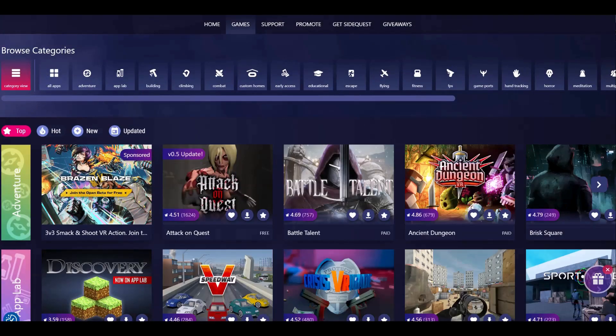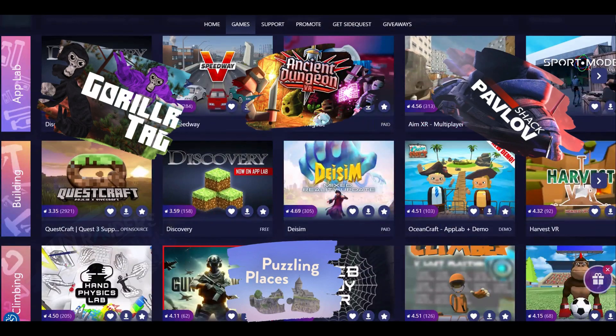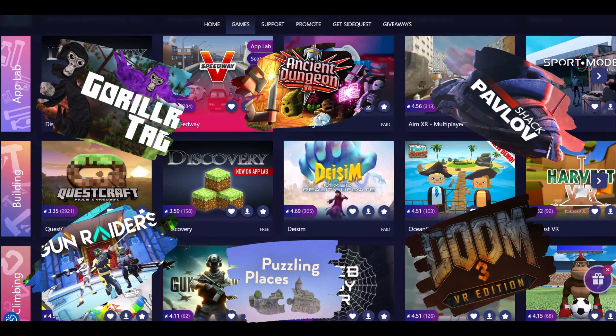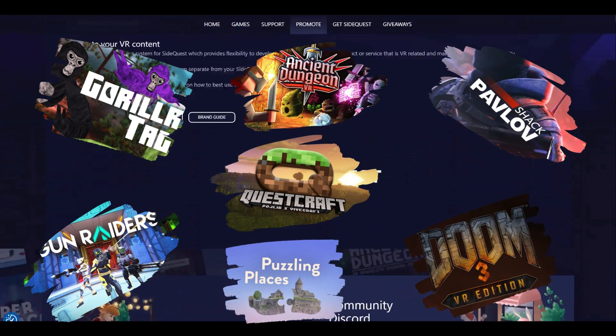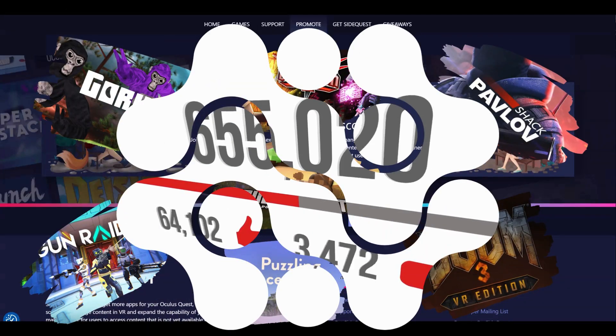Some really popular VR games like Gorilla Tag, Pavlov, Puzzling Places, Ancient Dungeons, Gun Raiders, Doom and Quest Craft actually started on SideQuest and have been downloaded by millions of people in the VR community.